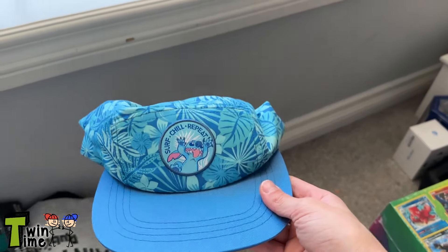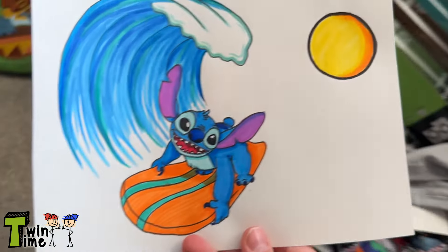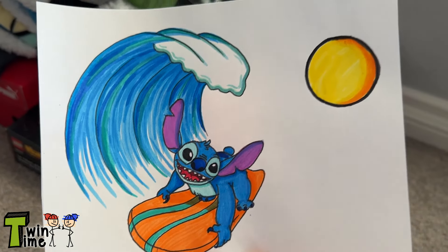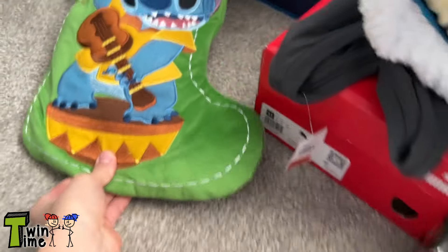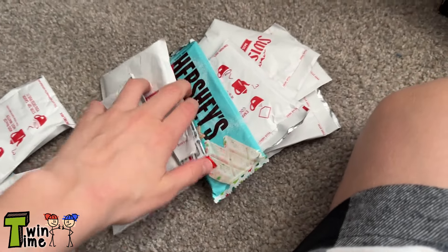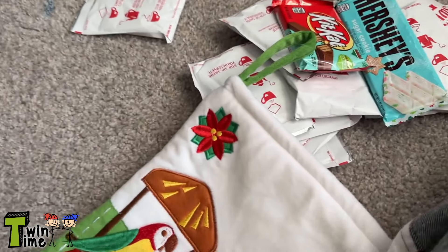Alyssa drew me a Stitch picture — isn't it so great? It looks so good. So that's two Stitch things. Also my stocking is Stitch, and I got a lot of stuff in it — hot chocolate, a Hershey's bar, and a Kit Kat.